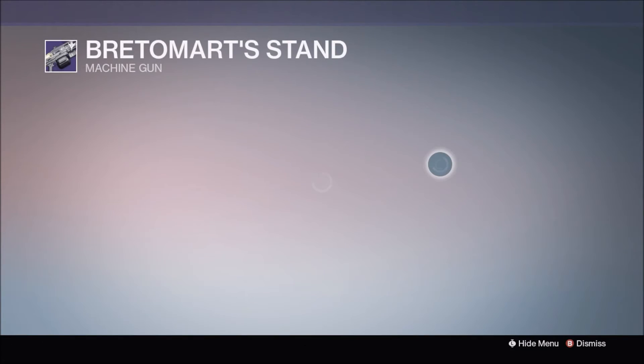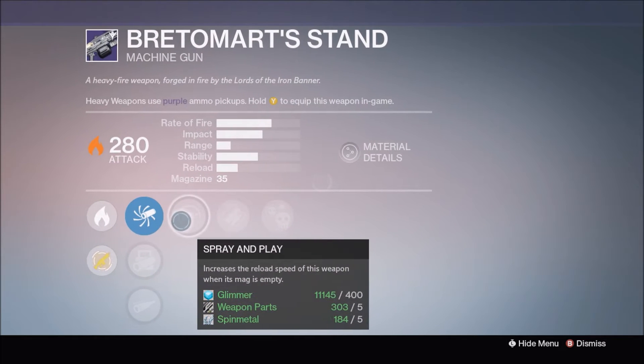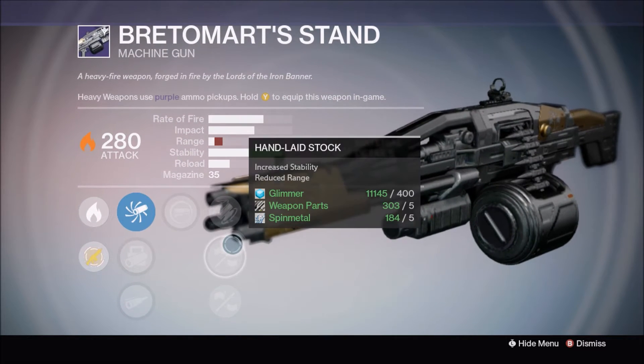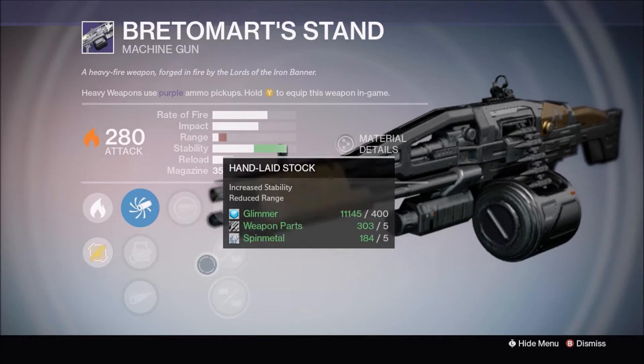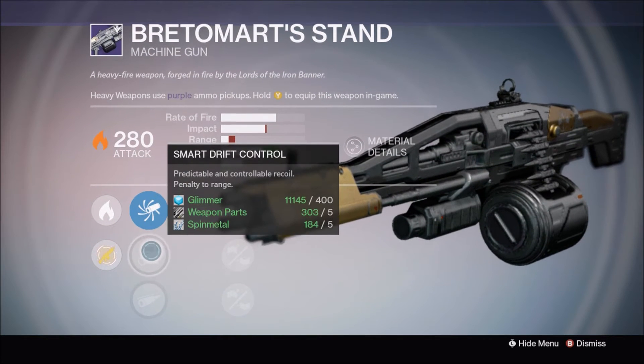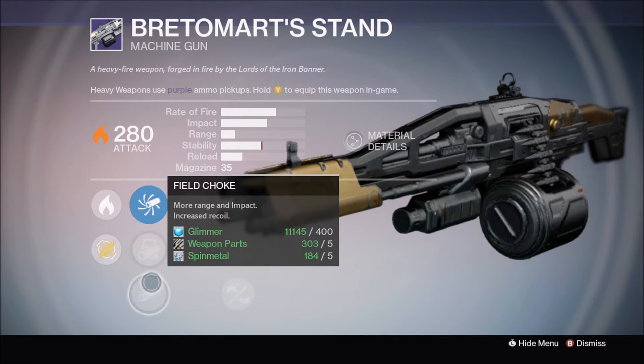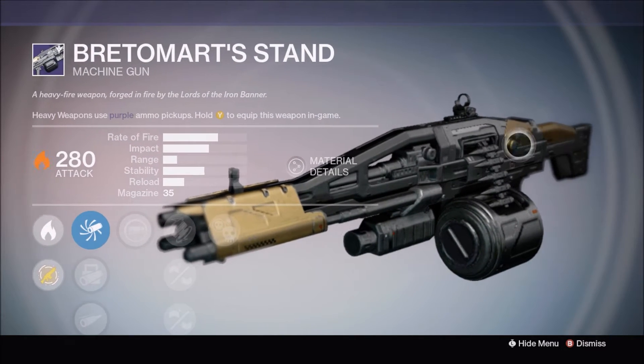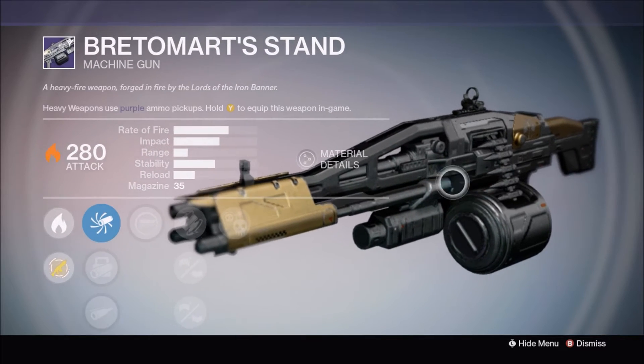For the machine gun, the Brettomart's Stand has Crowd Control and Spray and Play, which is actually a pretty good roll for both PvP and PvE. It's got Spray and Play, Crowd Control, Fitted Stock, Hand Light Stock, Reinforced Barrel, as well as Accurized Ballistics, Smart Drift Control, and Field Choke.